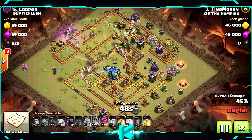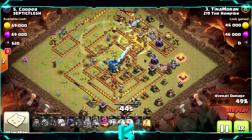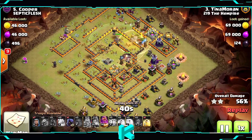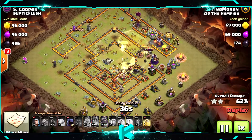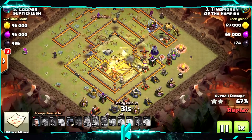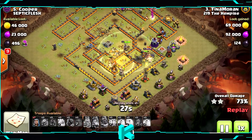The only problem here is the multi-infernals, which aren't good for the Hog Riders. But the Queen took the Town Hall — that's very good. Still got the Grand Warden ability and an extra heal spell. That's really good — using the Grand Warden ability defending against the last multi-inferno, and using a heal on top of it so they can take it easily.